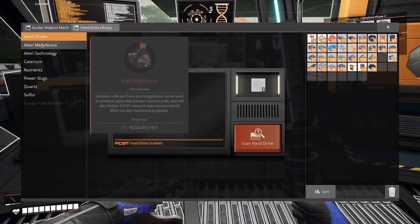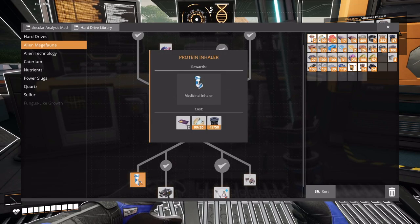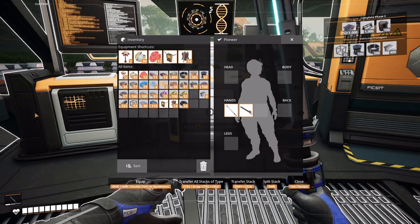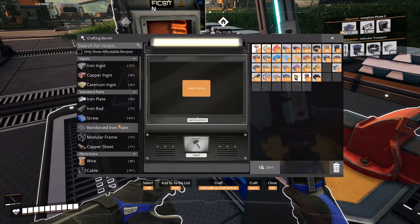Scanharding, alright. We don't have anything we can do in here, right? We need three more rotors so we can get the protein inhaler. Let's learn that.